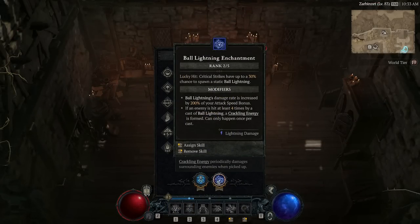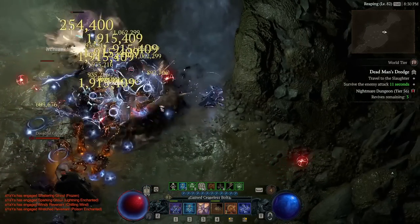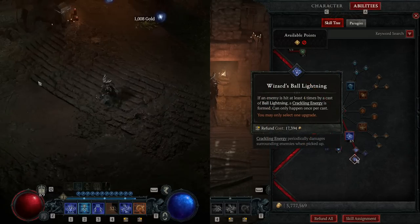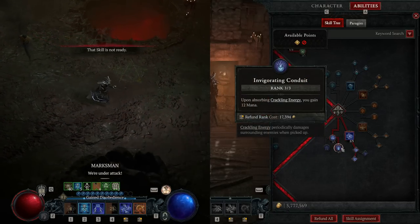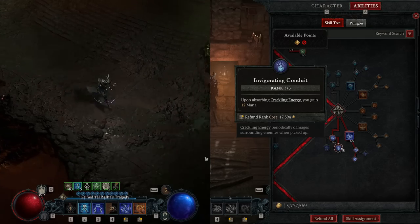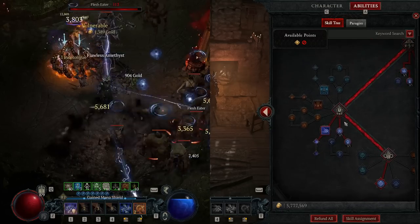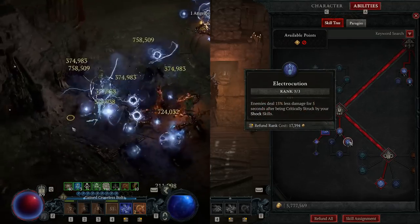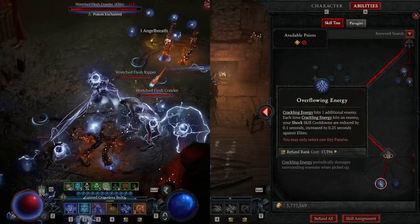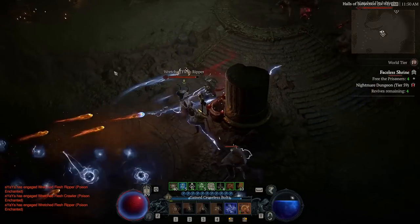We use Ball Lightning in the enchantment only, since this build focuses on crit chance. A single Teleport can sometimes trigger three static ball lightnings for insane AOE damage. It also generates crackling energy for infinite mana. Take Static Discharge for further crackling energy, and Invigorating Conduit to enable all crackling energy to generate 12 mana, which is the main source for infinite mana. Finally, add points to the ultimate Unstable Currents, Coursing Currents for more crit chance, Electrocution for 15% damage reduction, and Overflowing Energy to enable crackling energy to reduce skill cooldowns.